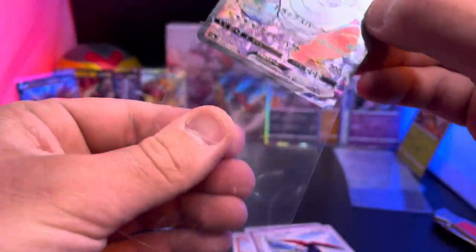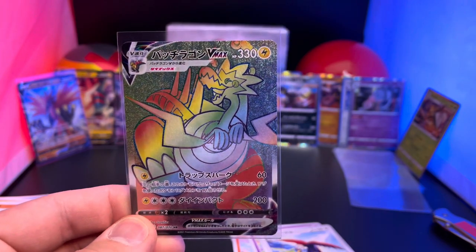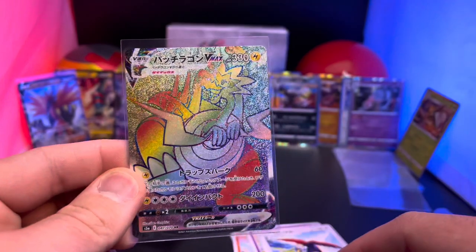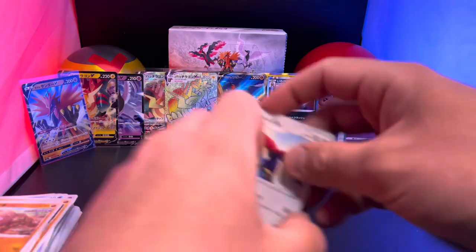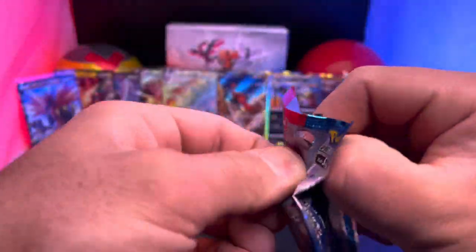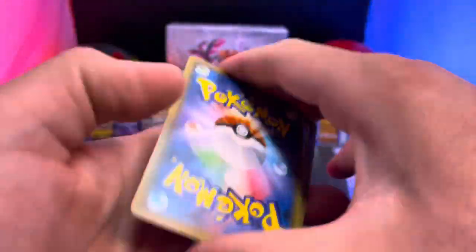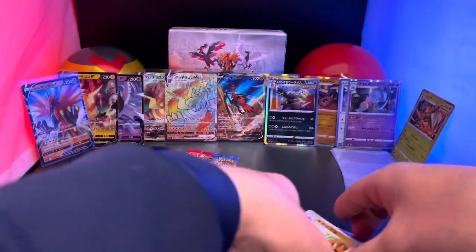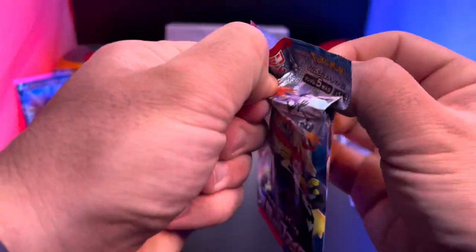Oh my goodness, look at that card — that is so beautiful! I thought we were done in this box, I really did. Look at that — a Dracozolt Vmax Hyper Rare Rainbow! What a crazy box! Those are two giant hits in one box. I did not think we were going to get a Hyper Rare or Rainbow Rare out of this — I thought with the secret rare it was over! I mean, if we hit another thing... I don't know what I'm gonna do. This is insane — this is too much!